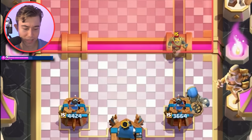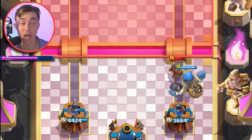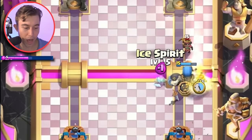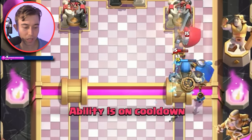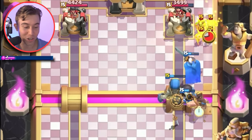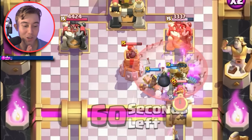We're able to use our Giant Skeleton and counter push every time, generally dropping our Little Prince higher so he's not able to Poison on top of the Little Prince and tower at the same time. We want to win bridge battles decisively. I think he's gonna click the ability — I would if I was him. Our Little Prince perseveres through the pain and suffering. We can go for a Hog Rider here too, and then Arrows on the Goblins — we can also hit the Bomb Tower.